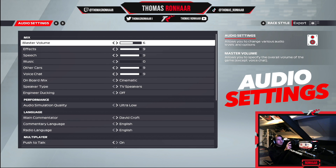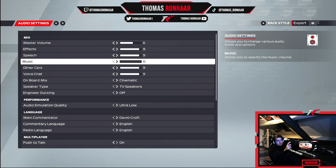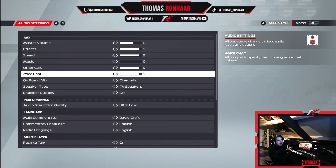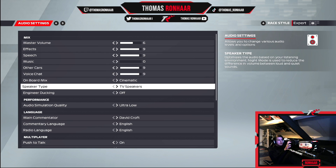Now onto the audio settings. I don't have music on — personal preference. I like it off because I want to be 100% focused when loading into the lobby. Master volume is at 6 — it all depends on your headset volume. I found 6 was the best for me; having it on 10 is too high. Effects, speech, other cars, and voice chat online I have at 10, but I found that's now a bit high for all four of those options — again personal preference.